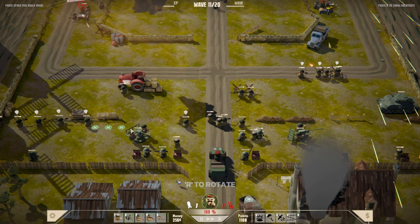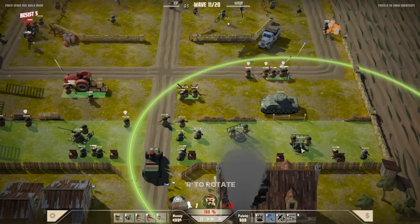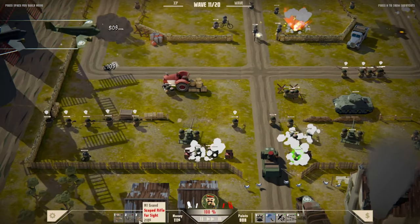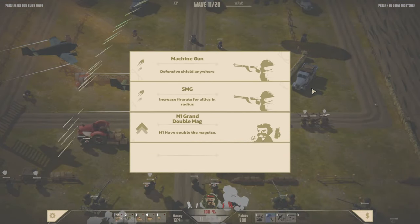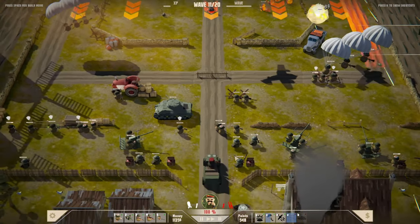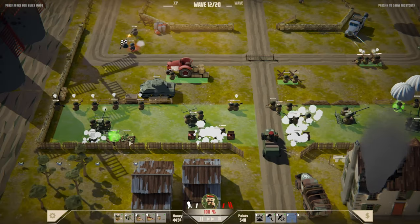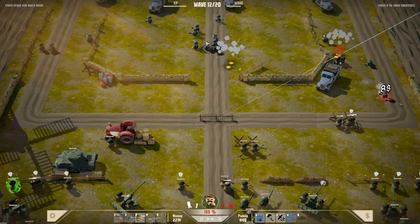Drop these dudes down. We have nobody here — that's not a good thing. We'll grab a bofer down here too. As soon as I can, another bofer here. I wish I could zoom out a bit more. Double mag — yes please. Stop people coming down the middle. There we go. Bofer. Sniper. Sniper. Mines! Why did you not blow up? I put mines underneath you.